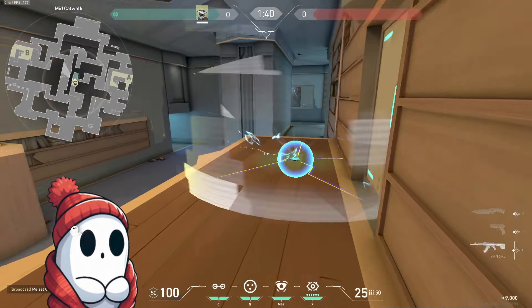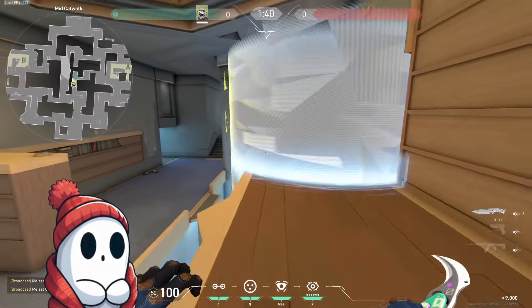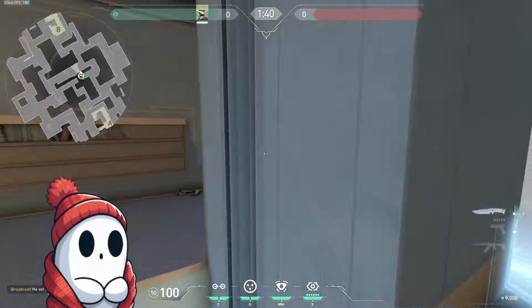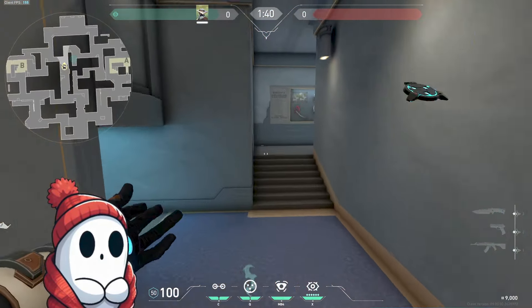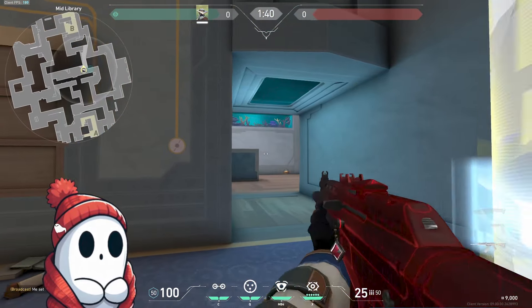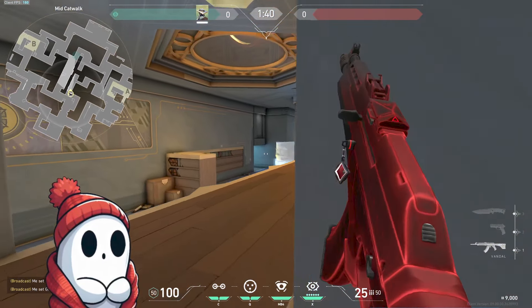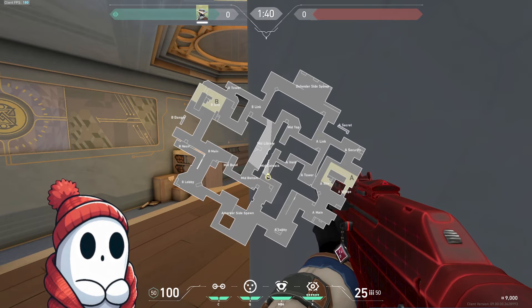Back to the guide. You clear that spot, and then the next spot to be careful of is this close angle here. Defenders can actually get here early round, so you want to be really careful. If you can throw a cage deeper, you can do something even cheekier. You never really path through mid here — it's very rare.